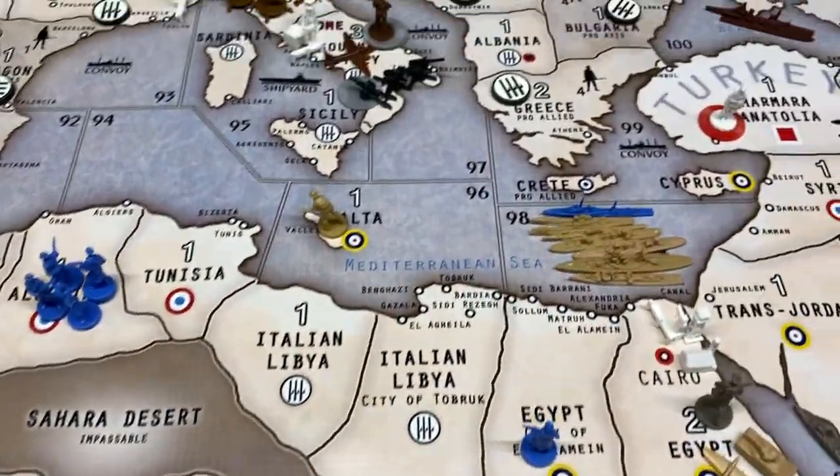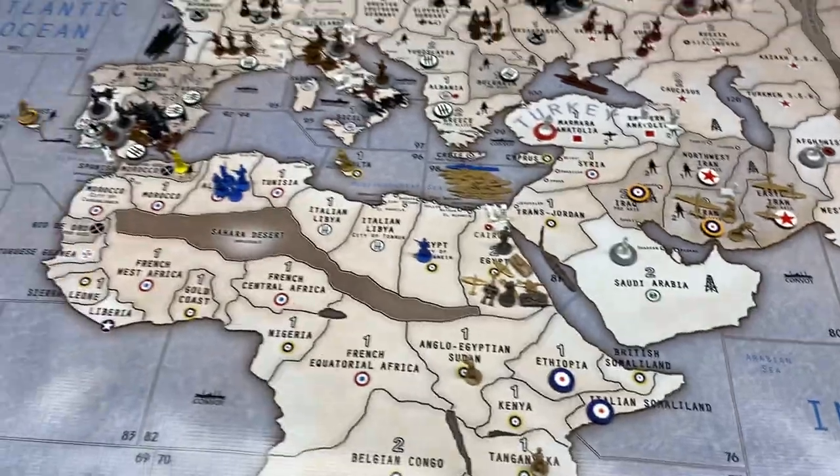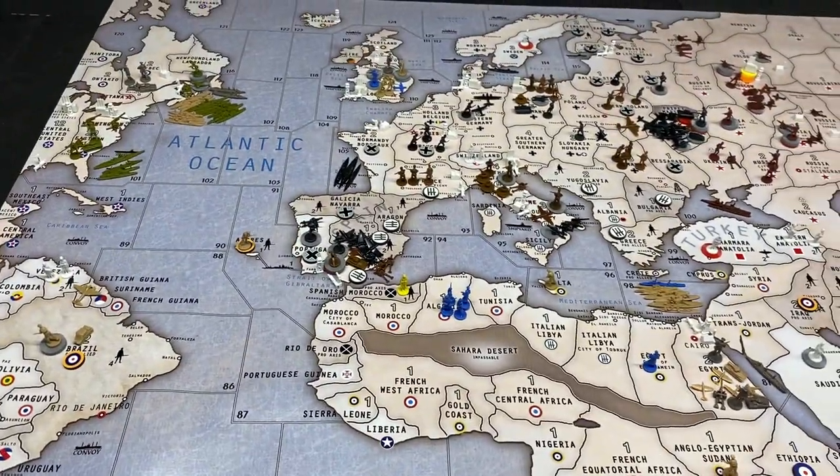For France: two infantry and one fighter in London, four infantry in Algeria, one infantry in El Alamein, one destroyer in 98. That concludes Round 4. On to Germany in Round 5 next.